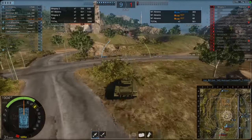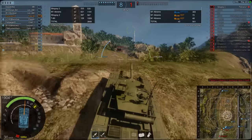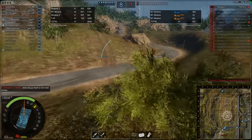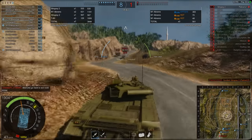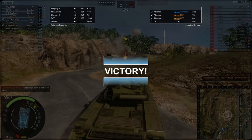3848 damage so far. The last enemy is sitting at 154 HP. If I can kill him — there are so many guys behind me — there he is, aim and boom, straight through the side. Just got him. 4002 damage, two kills, 501 damage taken.